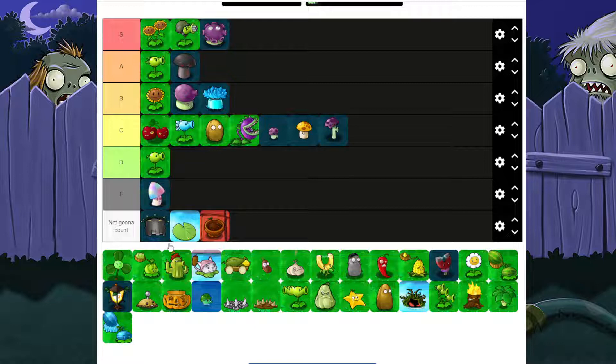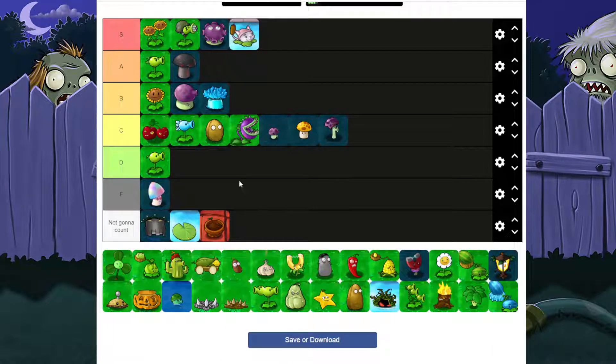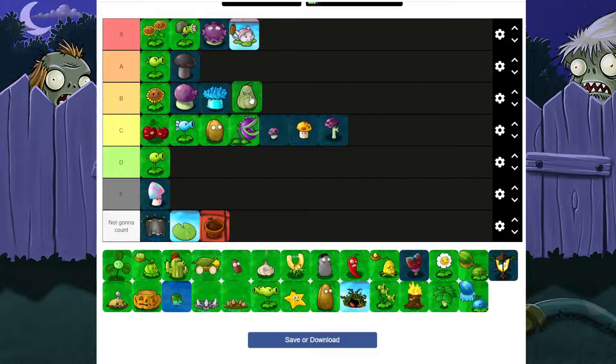Cat Tail is S — I don't think I have to explain myself. It's perfect. Even as a beginning pool plant, you already got zombies getting killed while you build up your sun. It shoots anywhere, and sometimes it'll be a little off course, but it's great. It takes out balloon zombies so you don't have to use a Blover. It's really good.